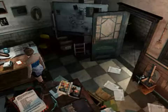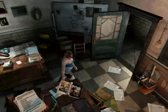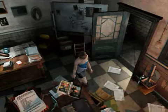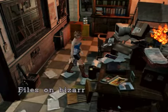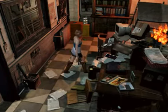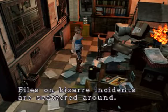If you went to here first, it would be in the basement of the restaurant. I'll show you where it would be. So it's both gems. There are two files here — make sure you get them. I think this one is first. Files on bizarre incidents are scattered around. Pick up the photo. Photo C — the police have been destroyed. You've taken photo C. There's one more around here.